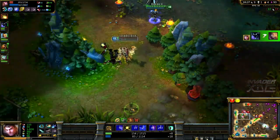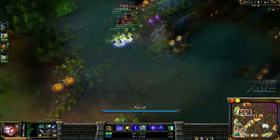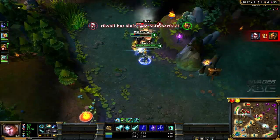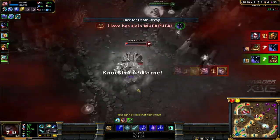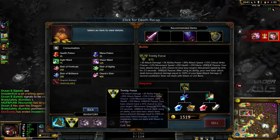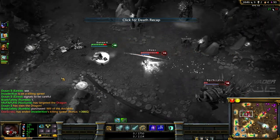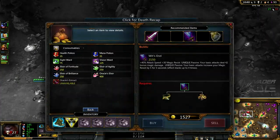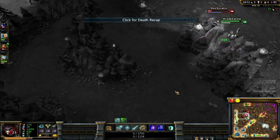I pushed him away with my E there so I wouldn't die. Even though we didn't get the kill, at least I didn't die. Okay, I've got my Trinity Force already. And even though all of his abilities scale off AD, I actually think getting a Brutalizer on him is a quite good investment.